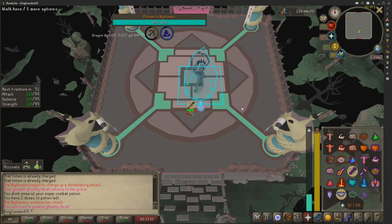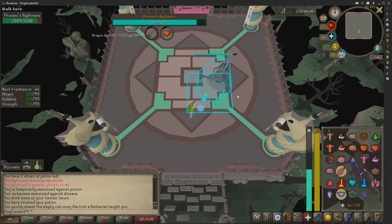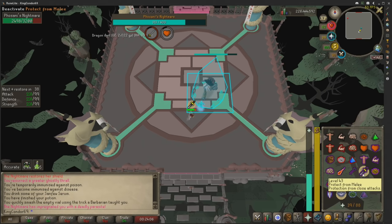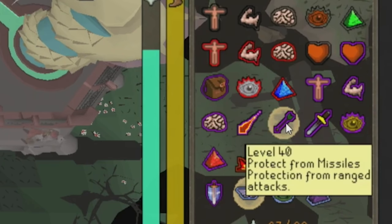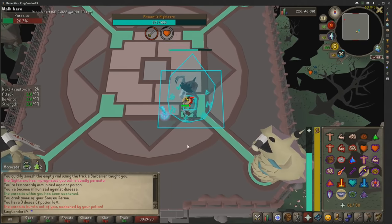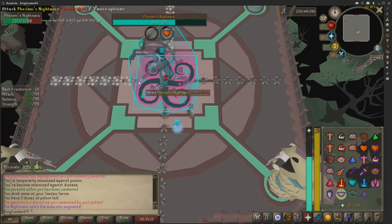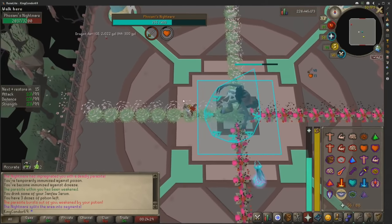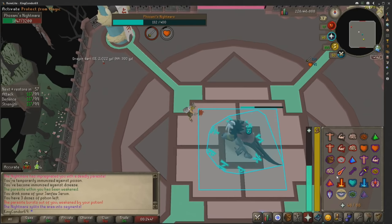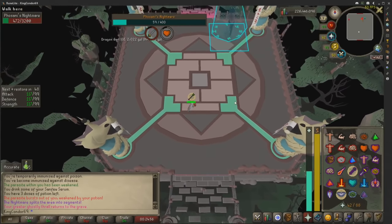Now we're on the fourth phase, which is a little bit different. If she does an attack that you're already praying — for example, I'm praying mage and she attacks with mage — she will turn your prayer off. Be prepared for that. The other difference is she does the melee attack a hell of a lot more, which can be huge for people not prepared for it. So be prepared to flick to melee much more often, and be prepared that she will turn your prayer off if you're praying the attack she intends to hit you with.